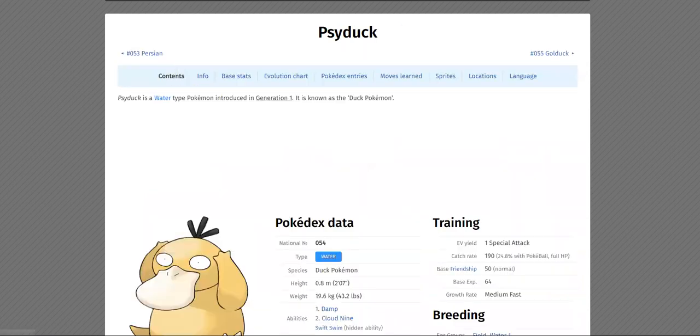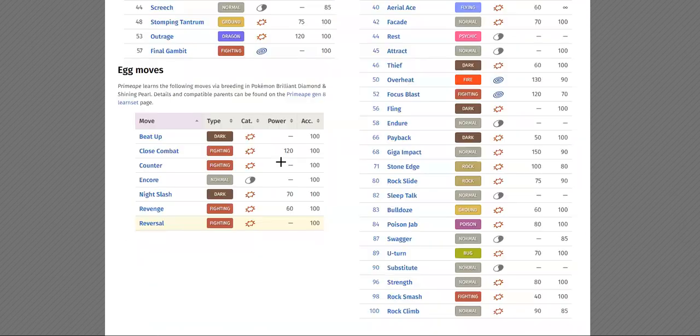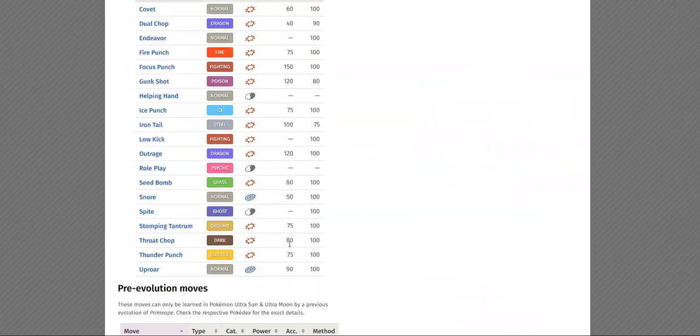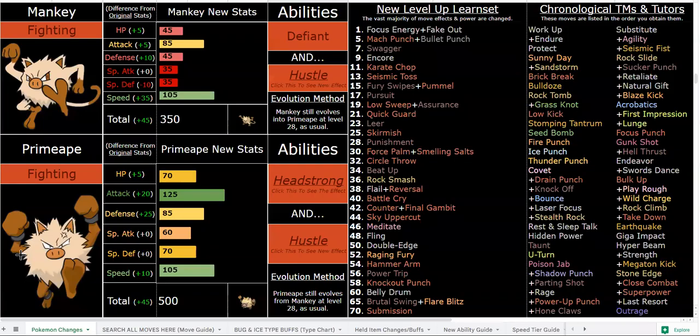Hone Claws is great for Hustle, and they actually do learn Hone Claws — it was a TM they could learn. I was like, okay, if Game Freak thinks they can have it, I can definitely give it to them. I don't really see claws on them — they're a pig monkey — but hey, they've got it, so that's awesome for Hustle.